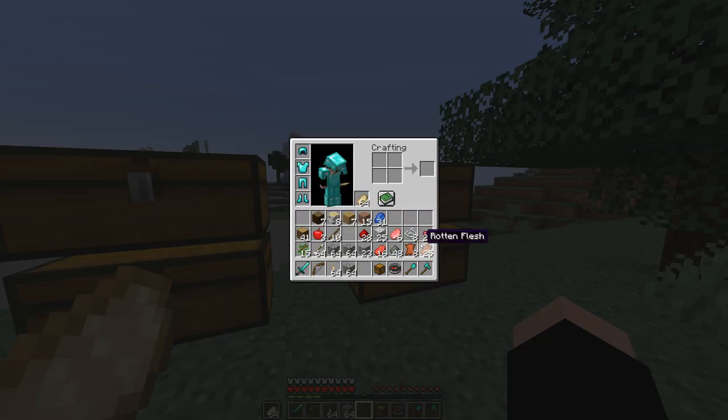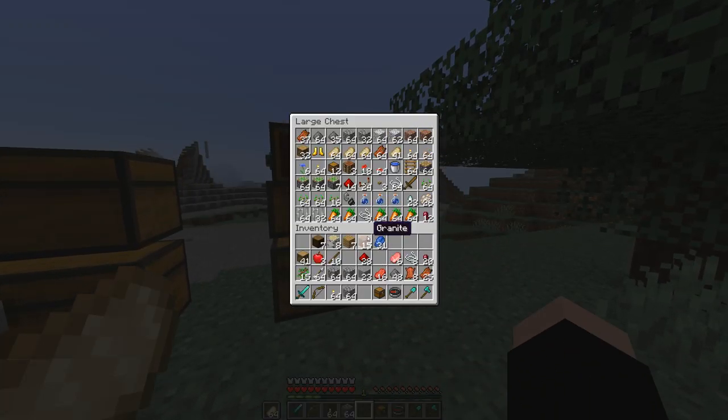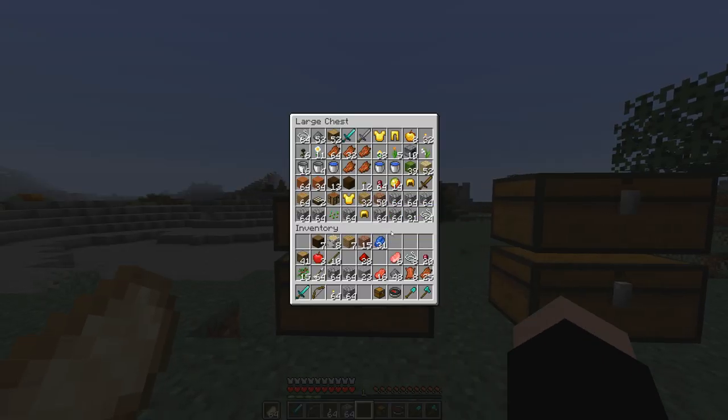You just got back from a long trip, you have almost a full inventory, you go to dump your stuff in the chests and there's just no room. All of your chests are full — or that's what you would think.